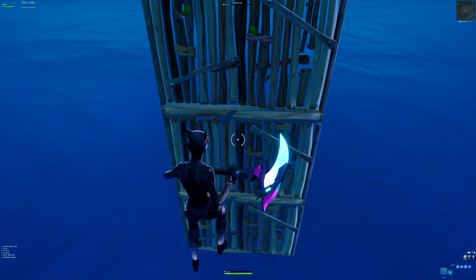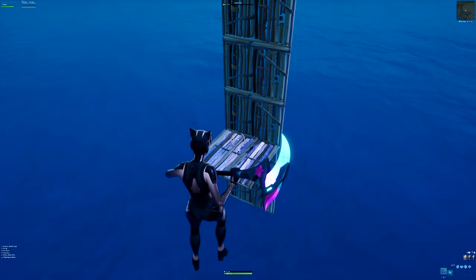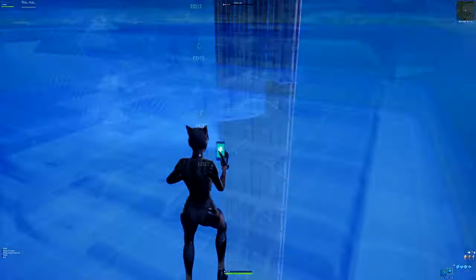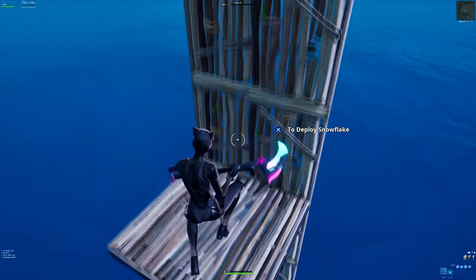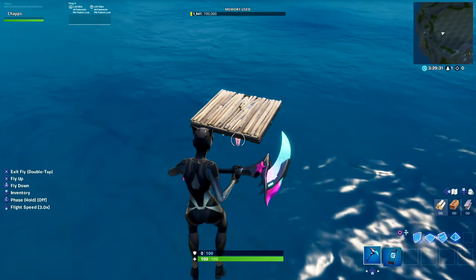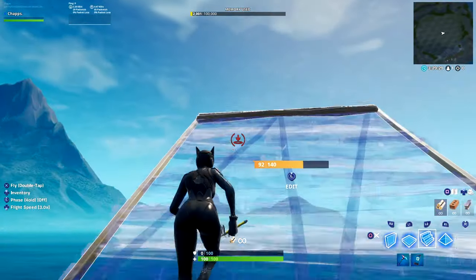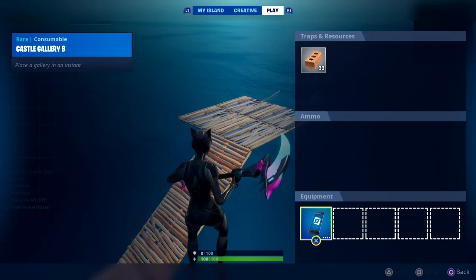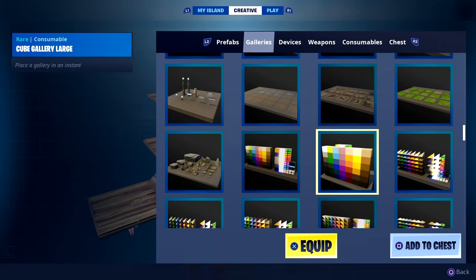From the bottom, go two walls up, place the floor, and go back up. Place it on the floor there. Once you've got this platform, all you want to do is quickly build up so you can throw items onto it.